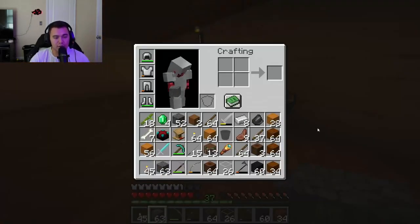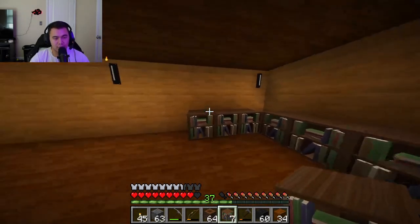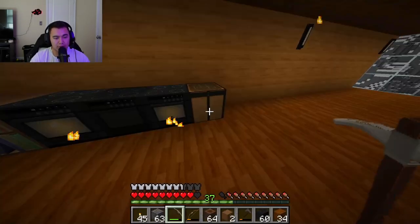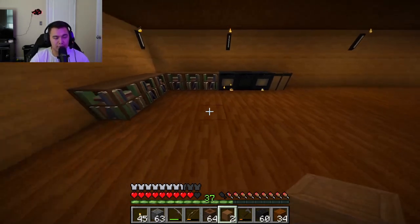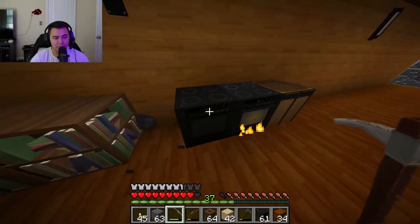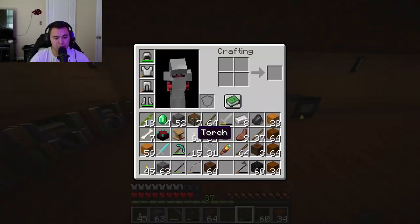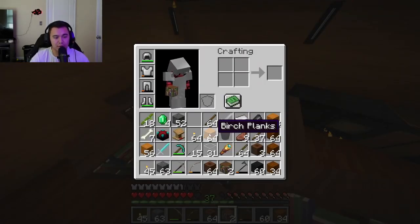I need to put this stuff down. I gotta put some chests down. Okay, so I think one, two, three — I'm going to put one chest here, then I'll put another one. Need to get rid of this real quick, put you over here. I always need more glass. And this is three — I think that should be good for an enchanting table.